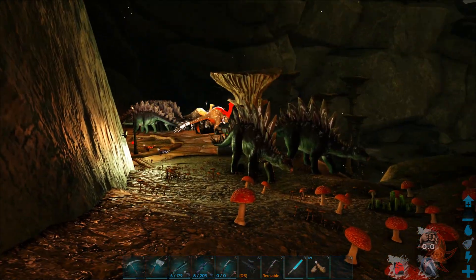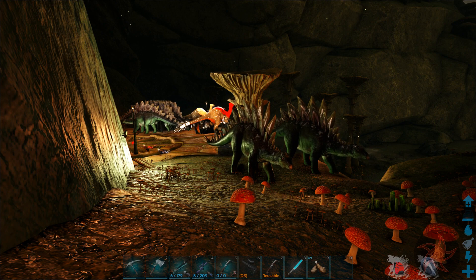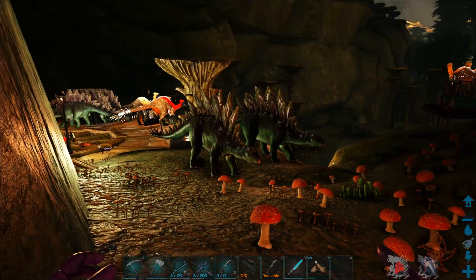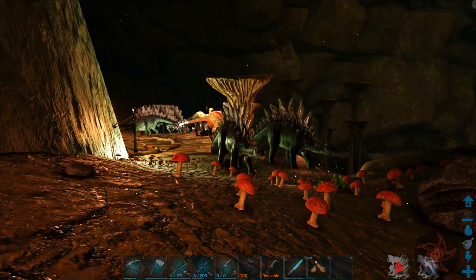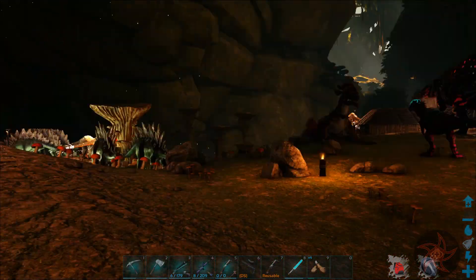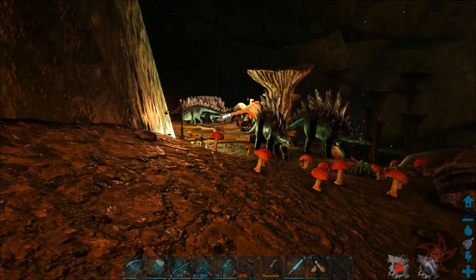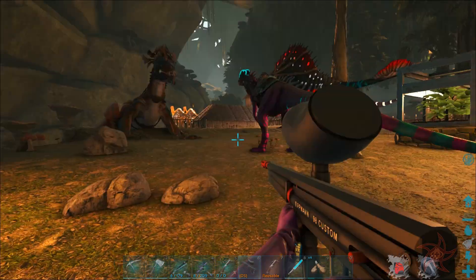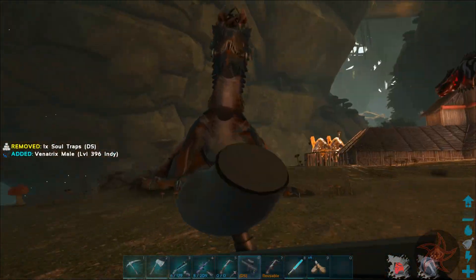I want to ride on a Stego in the arena because A, I've never done it, and B, Stegos protect you from everything while you're on their back. You cannot be targeted by anything. And those Plasma shots that happen during the fight - that would probably be the best bet I have for surviving that. I did tame up a Rockdrake.